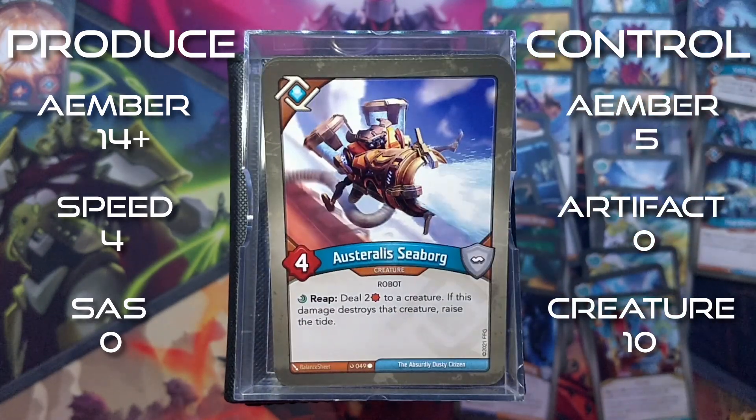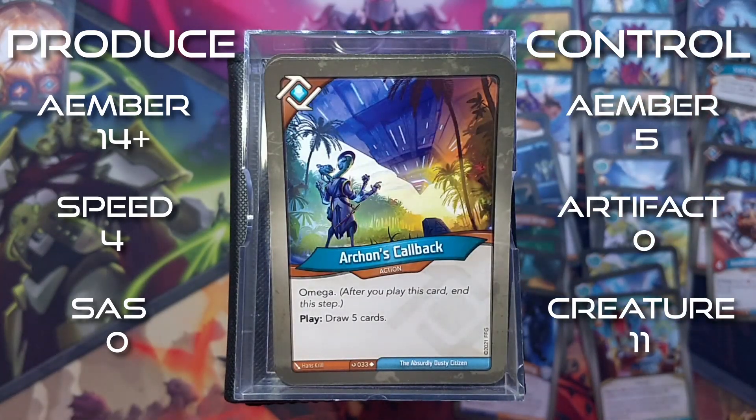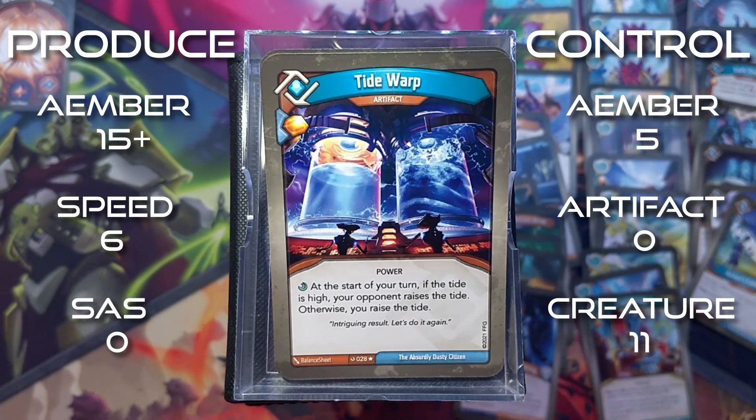Osteralis Seaborg is a 4 power creature with reap: deal 2 damage to your creature. If this damage destroys that creature, raise the tide. Archon's Callback is an action with Omega. Play: draw 5 cards. Tide Warp is an artifact. Amber whenever you play it. At the start of your turn: if the tide is high, your opponent raises the tide. Otherwise, you raise the tide.